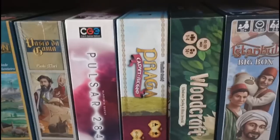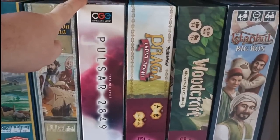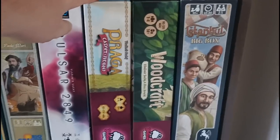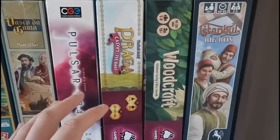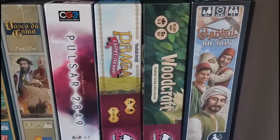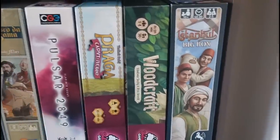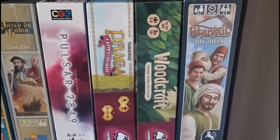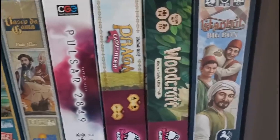We have a few Vladimir Suki designs here. Pulsar 2849 is probably one of the only sci-fi games I have, but still another wonderful dice-driven euro. Praga Caput Renni is one of my favourite games of all time — a brilliant game with loads of mechanisms and chaining actions, very satisfying. The most recent is Woodcraft, more dice-driven goodness. You can see that I love my dice-driven euros. And Istanbul is an evergreen game I've played for years and years and still love.